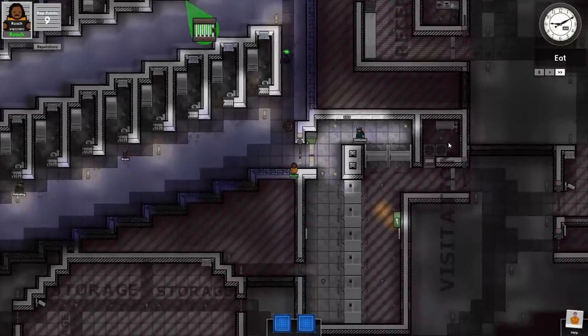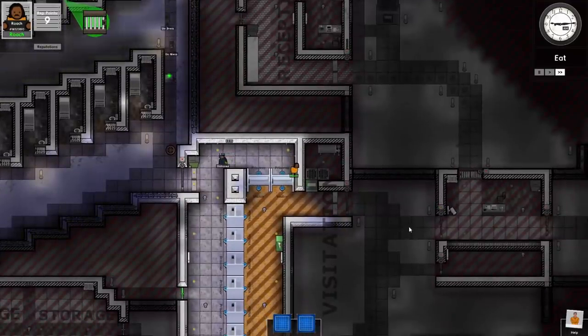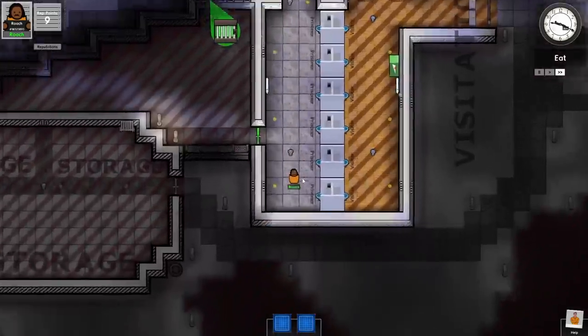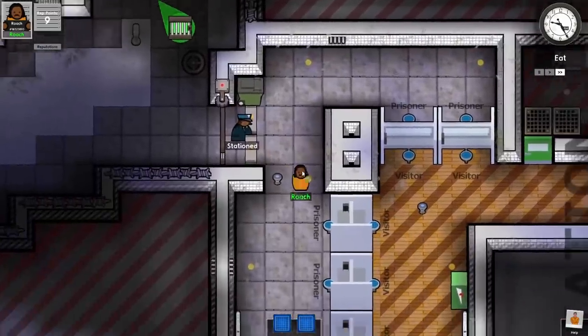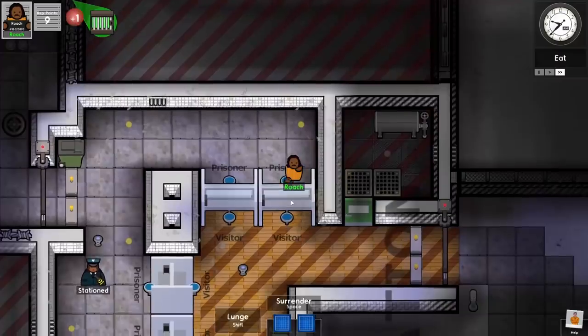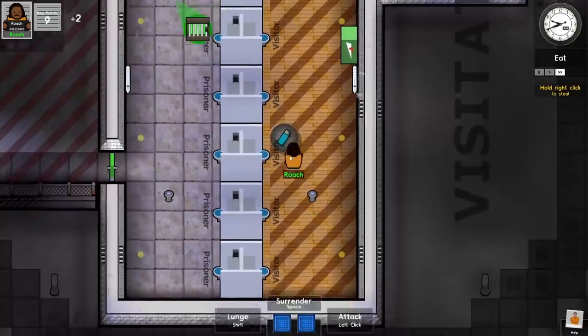If I go right down this hallway — down through here and over and down again — I might be able to make it. Also, this area usually has a lighter in it — a visitor or visitation room. I wanted to burn things, but I might be able to get through if I just destroy that. There's the burning machine!